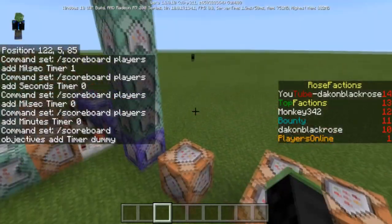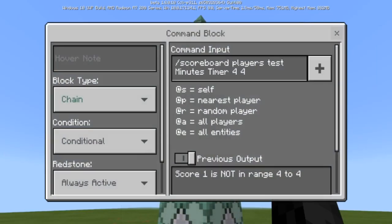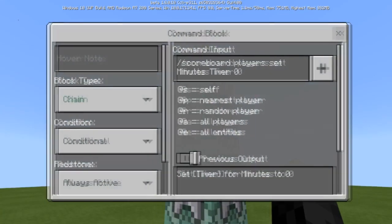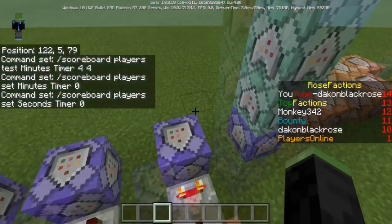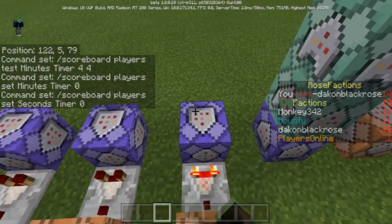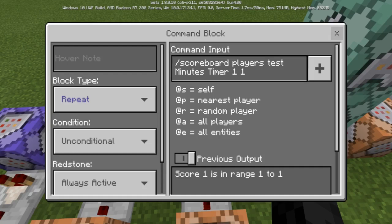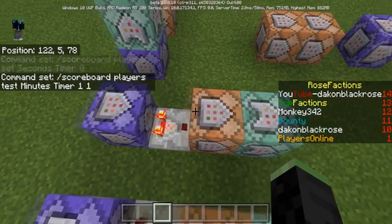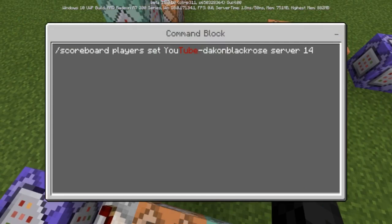I have made a video on this exact timer before, so you can check that out. Basically when this goes to four minutes, it'll run 'scoreboard players test' for four minutes and then reset the entire timer. But when it goes to four minutes, I'm testing for one, two, and three — so at four it resets. Every time one minute passes, it's going to test for being at one minute. You can see it says 'YouTube.com/BlackRose' because it's lit up, meaning it's going to set a score.